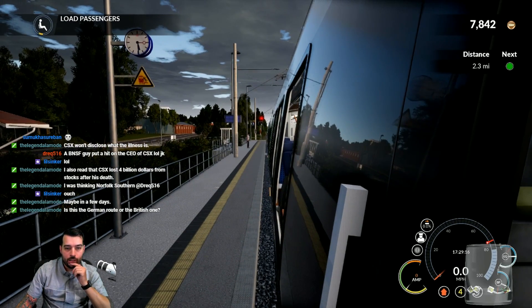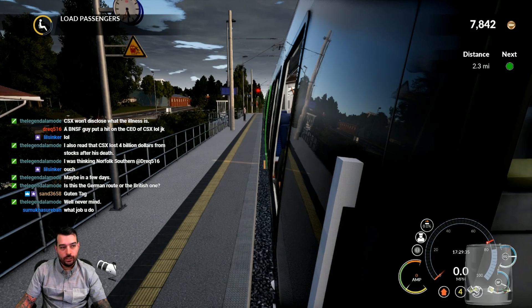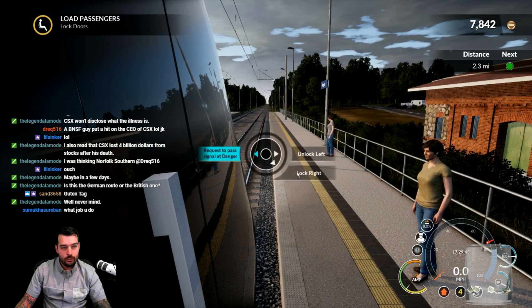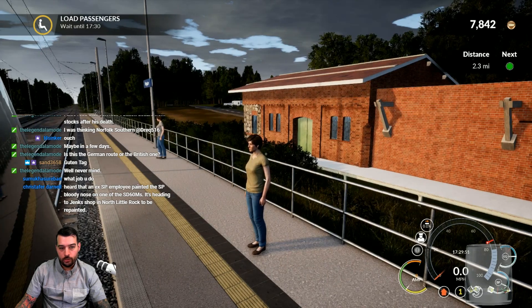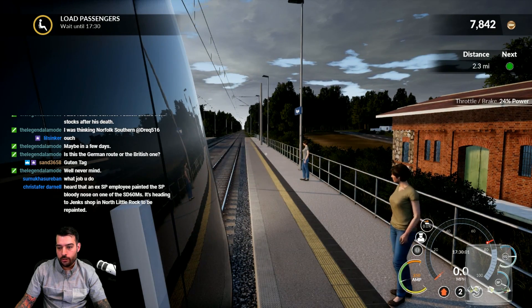Let's see if we can see the steps slide out — yeah there you go, steps slid out and then the doors open after that, pretty neat. This is the German route — we are in Germany. Guten Tag! I like how you can see the reflection on the paint, it's pretty neat. It says wait till 17:30 which is coming up — let's go ahead and start moving out, 17:30 here we go.